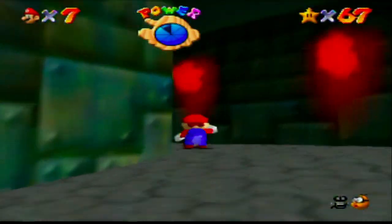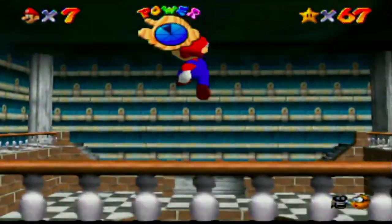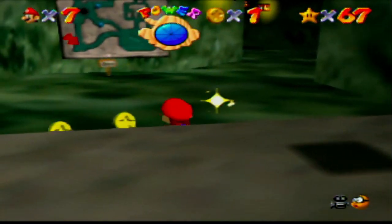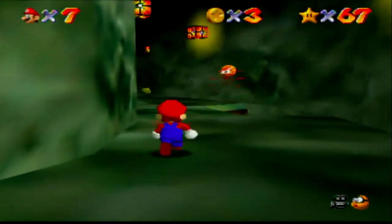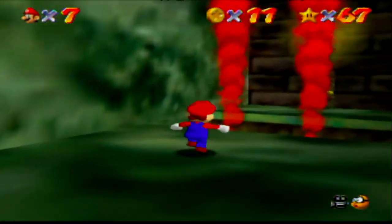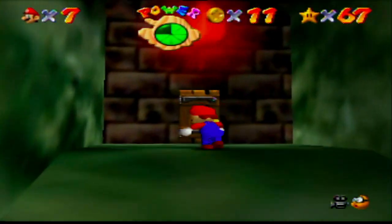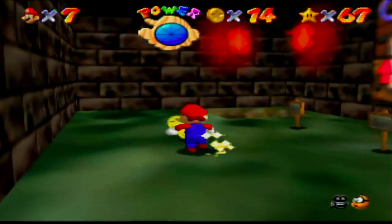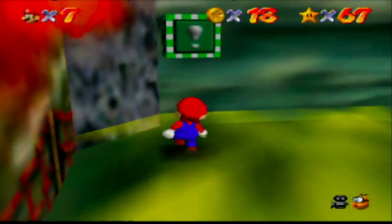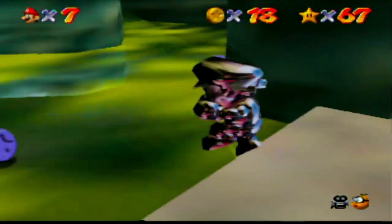We're back in Hazy Maze Cave to collect the 100 coin star, and we're going to enter the maze right away, because now I remember which way the blue coins actually spawn. The yellow clouds right there — bad, don't go anywhere near them, at least not without the metal cap.